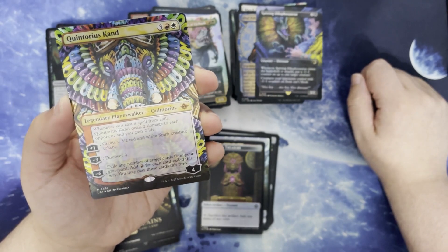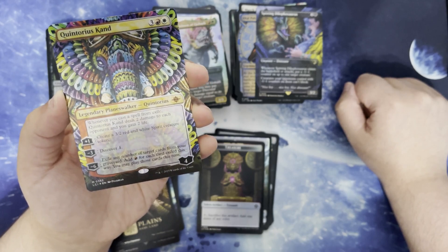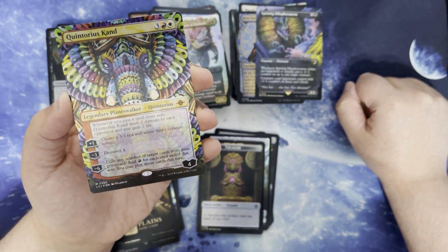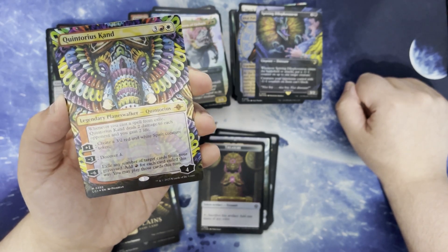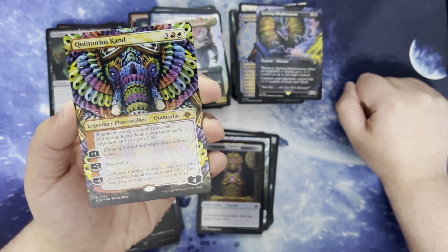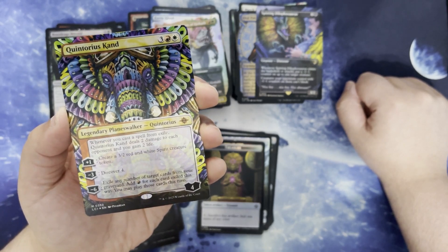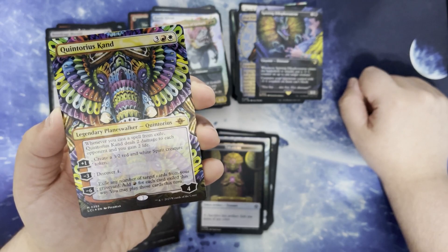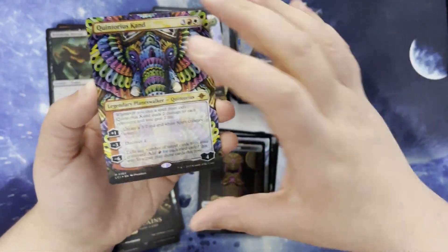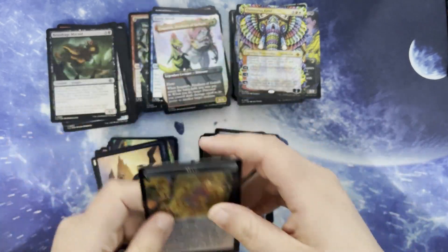It's Quintorius Kand. 3 red and white for legendary planeswalker Quintorius. Starts at 4 loyalty. Whenever you cast a spell from exile, it deals 2 damage to each opponent and you gain 2 life. Plus 1 to create a 3/2 red and white spirit creature token. Minus 3 to discover 4. And minus 6 to exile any number of target cards from your graveyard — add red for each card exiled this way, and you may play those cards this turn. Oh, that's so pretty looking. Map and spirit.